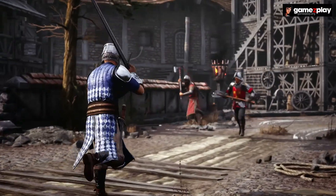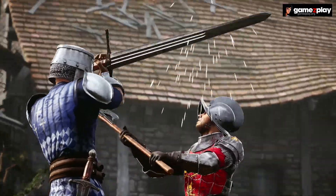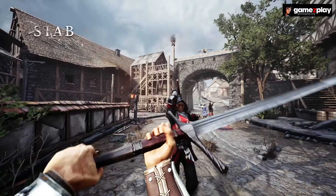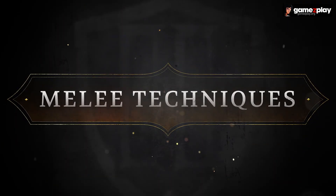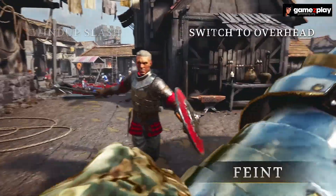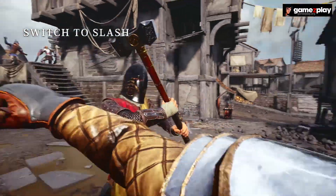To perform a counter, a player enters the defensive stance and then attacks from block with a strike that matches their opponent's incoming strike type. However, failing to match your opponent's strike will render you punished! A crafty opponent can feint by winding up one attack and then quickly switching to another, making it difficult for your opponent to defend with counters.